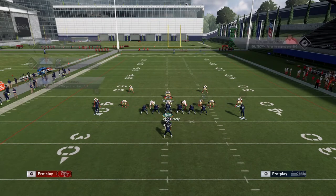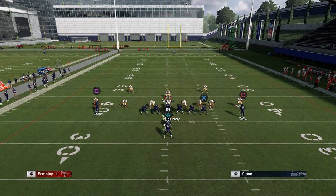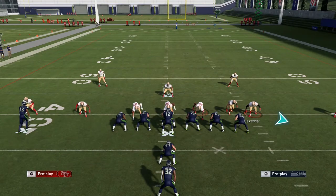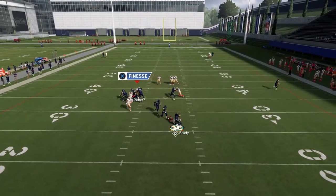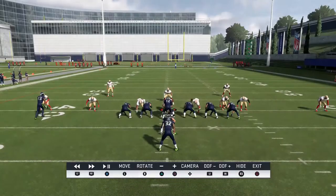The issue is that I Form Close is very good for passing because it can defeat that press-style look. They put the outside receivers on stop-and-goes, and the problem is if they motion the receiver out with no coverage over top, there's a chance it gets open. I'm going to show it in practice mode because what I'm seeing is surprising.